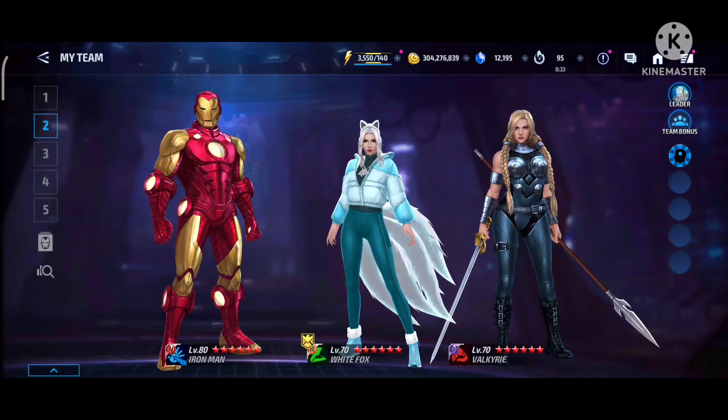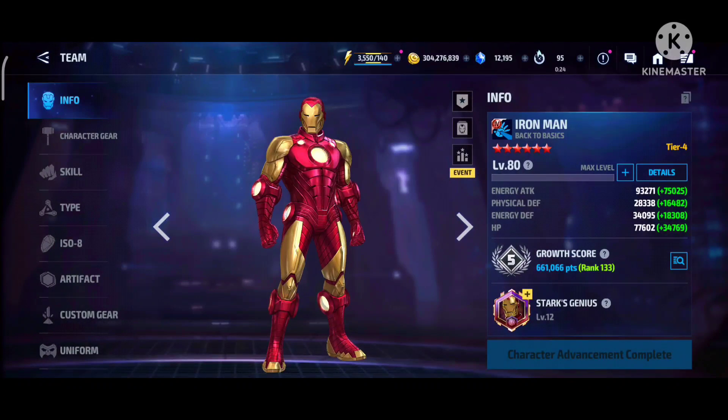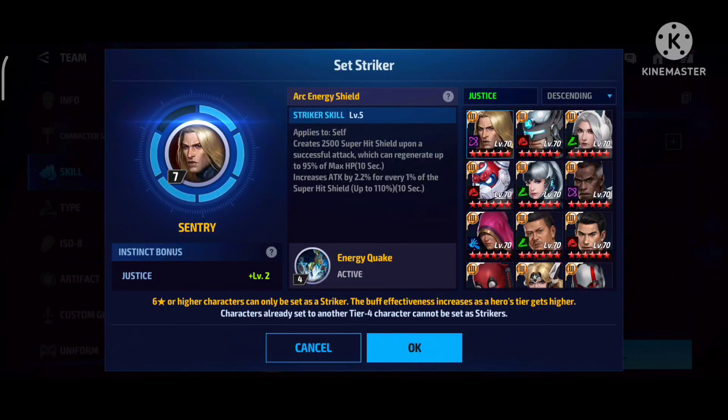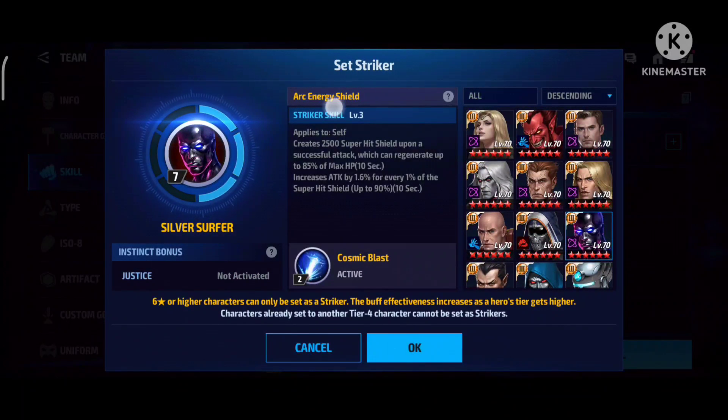Hey guys, it's your boy Vibag with more Marvel Future Fight content. Today we are taking a look at the best striker to use for a tier 4 character, specifically Iron Man. We can choose different strikers from the list. The Justice character, which shares Iron Man's instinct, gives a 2.2% accumulation bonus. Any other character, like Silver Surfer, gives only 1.6% accumulation.